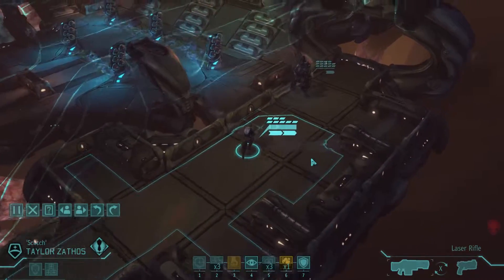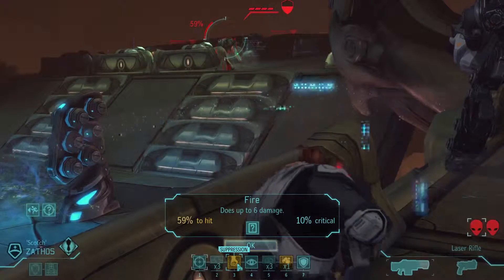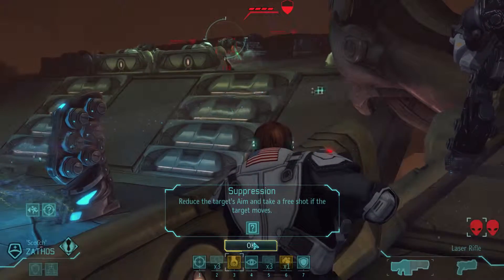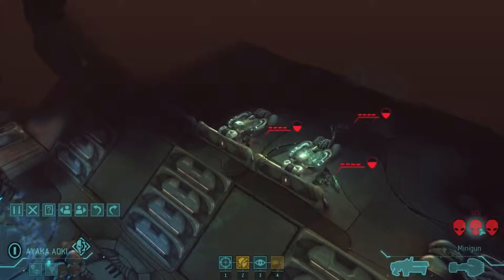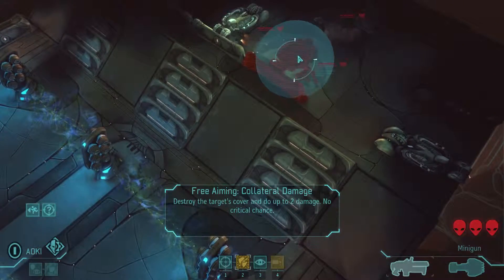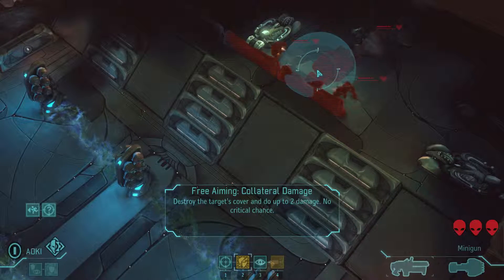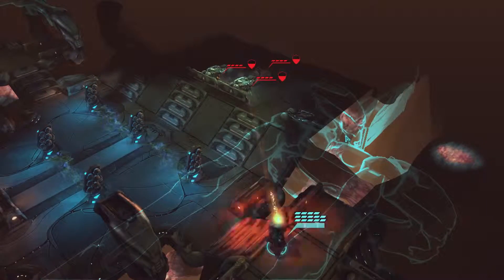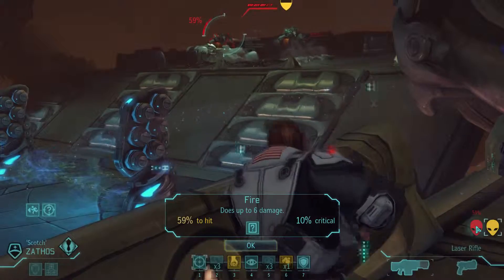Go ahead and take the closer one out if you can. I'll try to suppress you. Do you have covering fire? Yeah, let's get a suppression. 59 is not bad — that'd be a kill. Let's kill one of them first, like that one in the back. Let's do collateral damage — destroy targets covering up and do two damage. That takes all your ammo, which is the difficult part about it, but that might be worth it in this case. He's exposed. I've got a flank position but it's not giving me a better chance to hit.